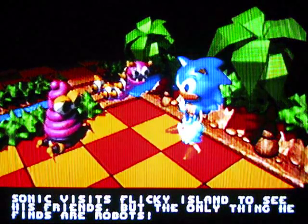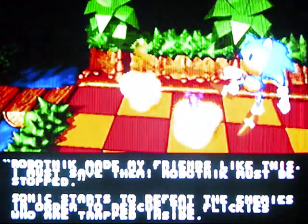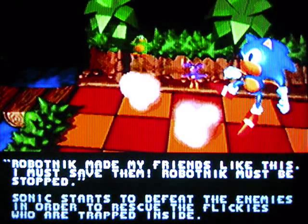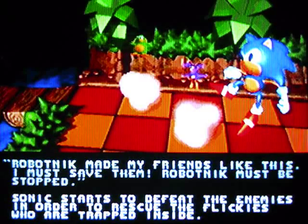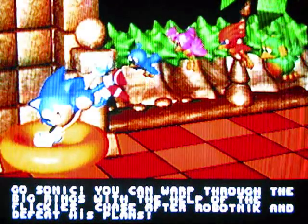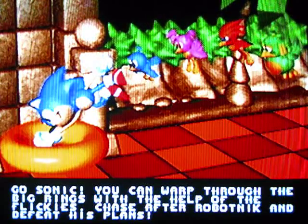Sonic visits Flicky Island to see his friends, but the only thing he finds are robots. 'Robotnik made my friends like this — I must stop them. Robotnik must be stopped!' Sonic starts to defeat the enemies in order to rescue the Flickies who are trapped inside. Go Sonic! You can warp through the big rings with the help of the Flickies — chase after Robotnik and defeat his plans.